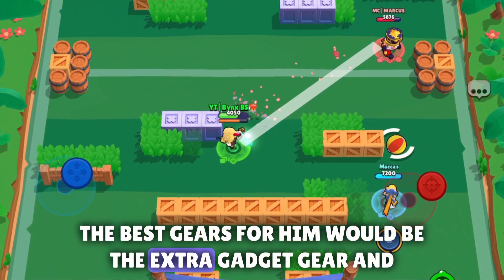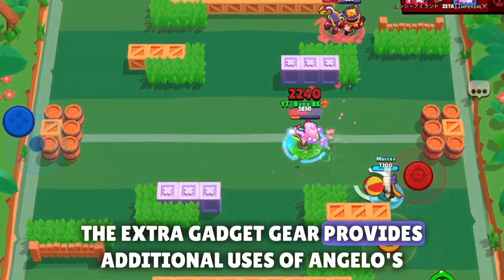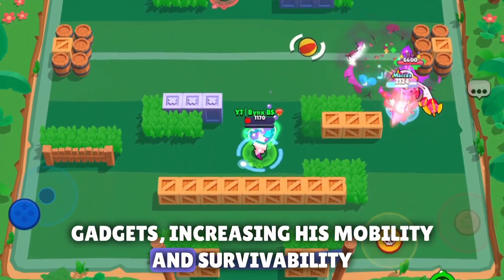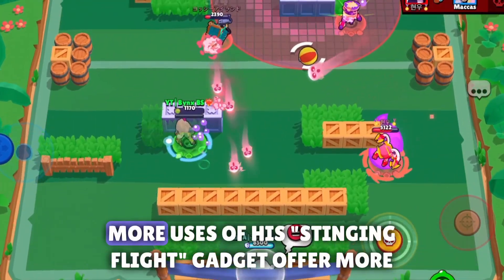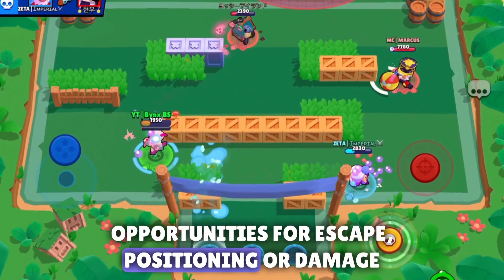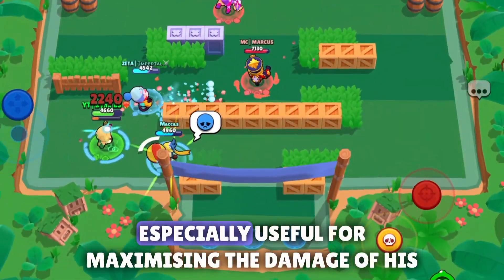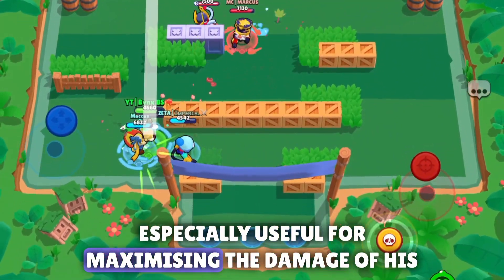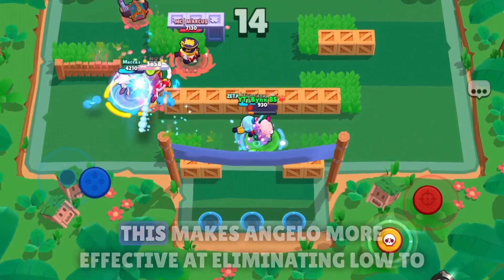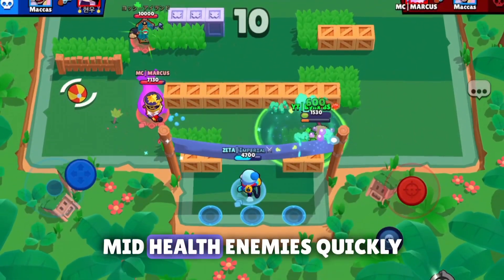The best gears for him would be the extra gadget gear and damage. The extra gadget gear provides additional uses of Angelo's gadgets, increasing his mobility and survivability. More uses of his Stinging Flight gadget offer more opportunities for escape, positioning, or damage. The damage gear increases Angelo's damage output, especially useful for maximizing the damage of his charged shots and poisoned arrows during his super, making him more effective at eliminating low to mid health enemies quickly.